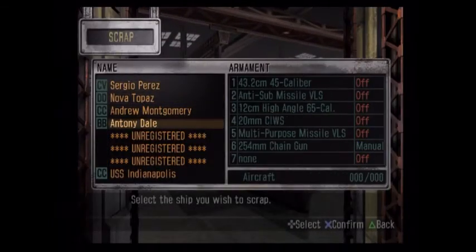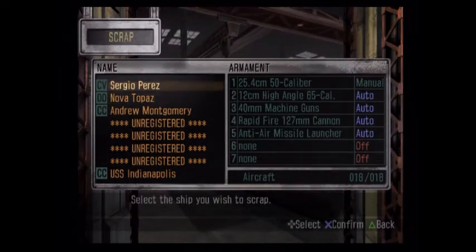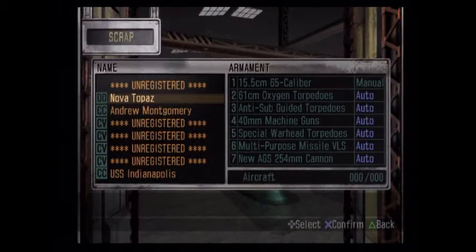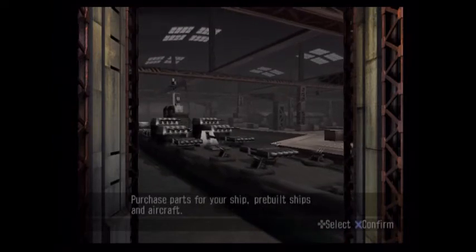So we need to scrap the old battle carrier, and scrap this battleship now — which we didn't get to use a whole lot. But such is the progression of this game when you get three-point-something million funds all at once. And scrap the carrier so we can design the new carrier.